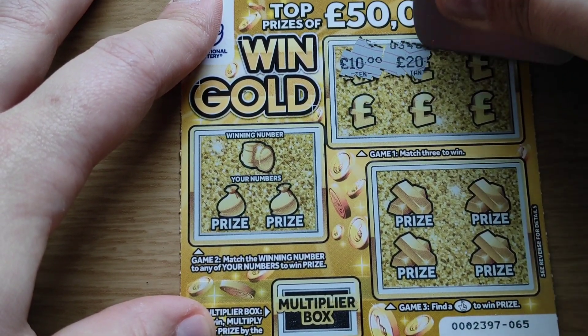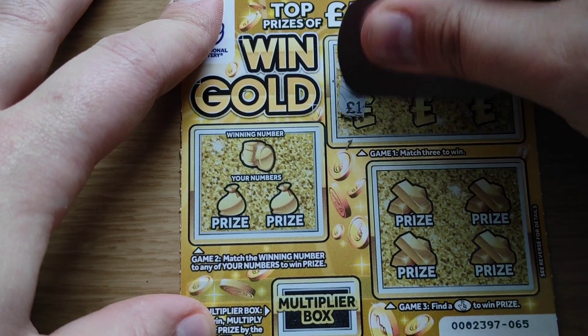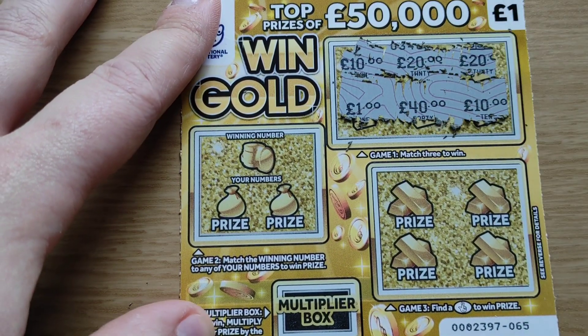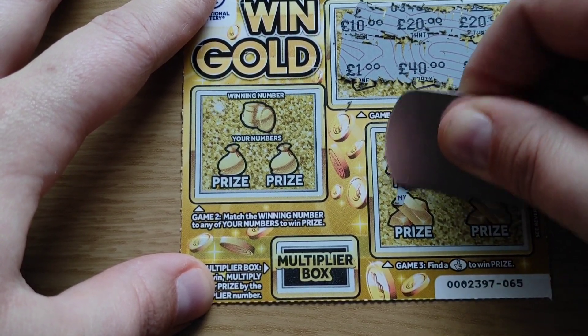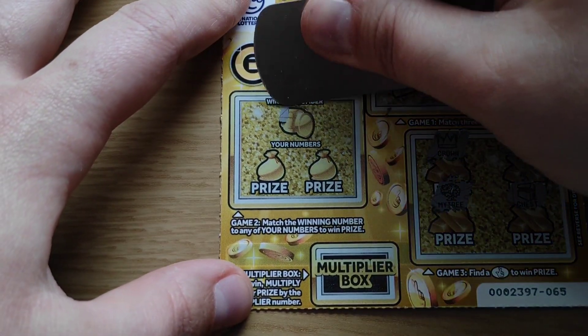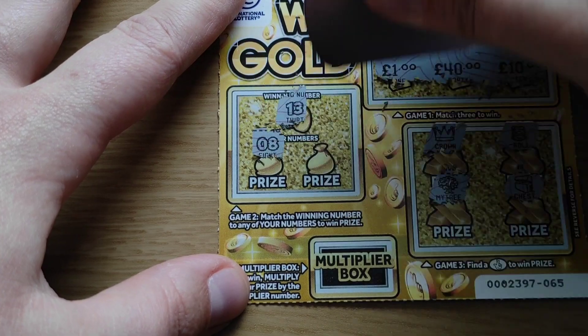Next card: 10, 10, 20, 20, 20, 20. Then one, 40, and 10. Crown, roll, money tree, and chest. Winning number 13, 15 — that's eight and nine. Another loser.